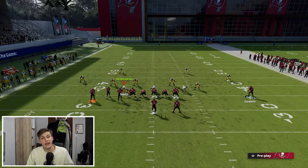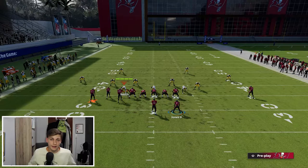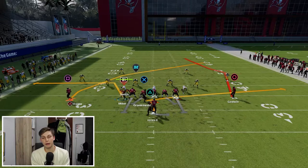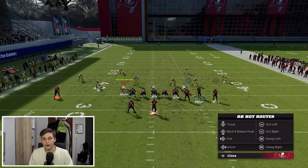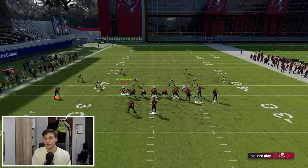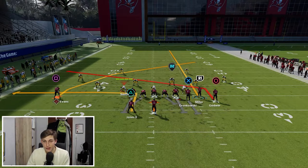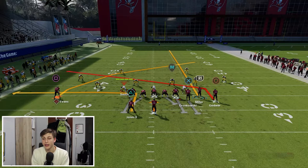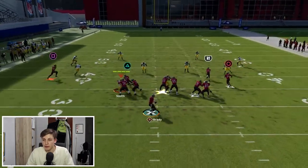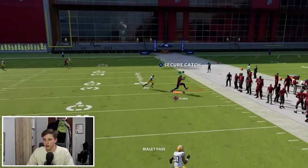A lot of pros have been running this. It's a simple concept but it's difficult to stop because the crosser beats man and gets into a nice soft spot between zones. The second setup is a little more complicated but similar idea. Put your guy on the crossing route and flip the play again so it looks like this. Then put your running back on an out route, streak the slot wide receiver, and put the other receiver on a slant. I like to block the tight end because the tight end on the flat doesn't do anything for me in this play.